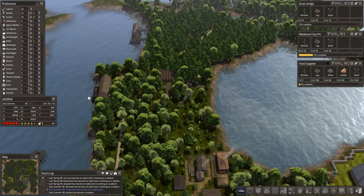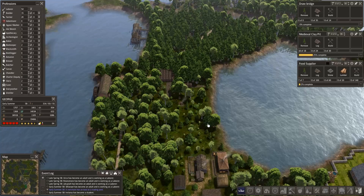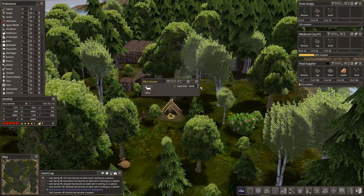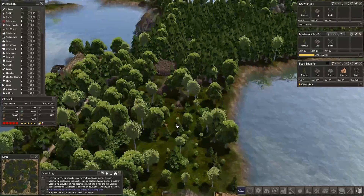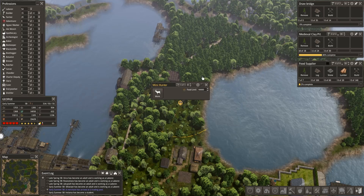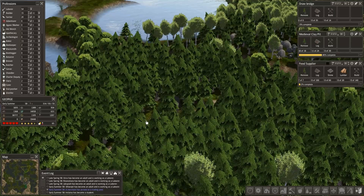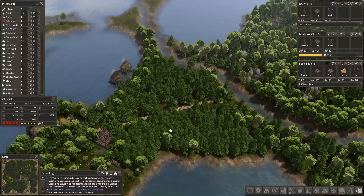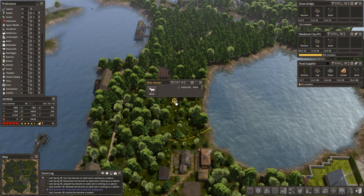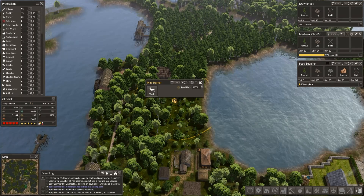One of the major focuses of this episode is to get the new wood industry area up and going. I was just noticing our little mini hunter over here - we're probably going to have to move him. Not the best place for him anyway, though actually it's not too bad because this forest over here grows trees in almost every square. So there's very little room for anything else. He's got a small footprint, so if he were to go right here he would cover just fine. But we'll deal with that one later.